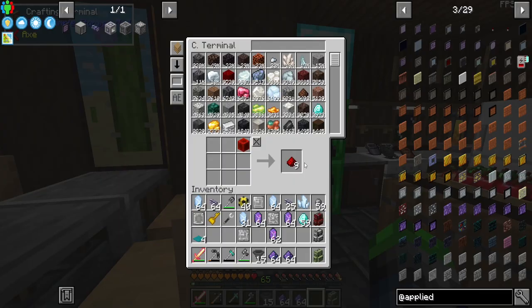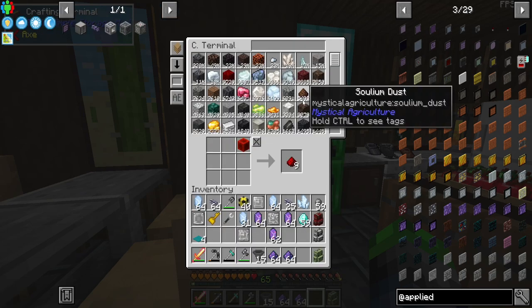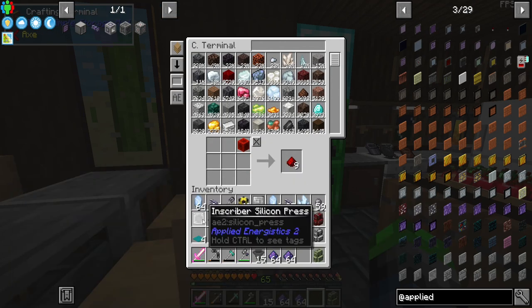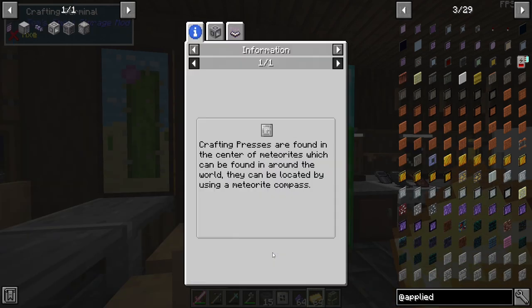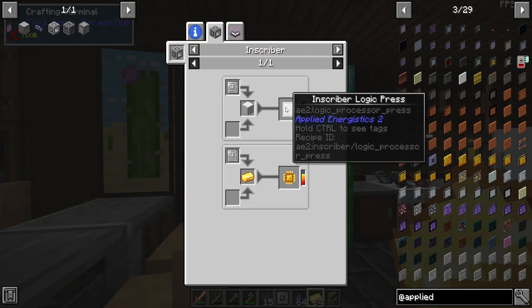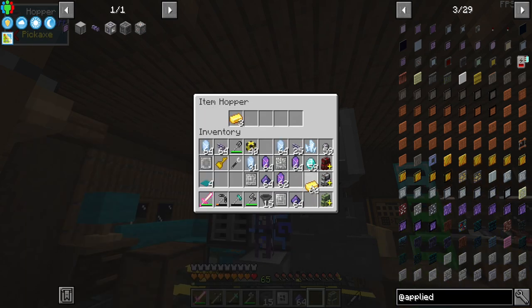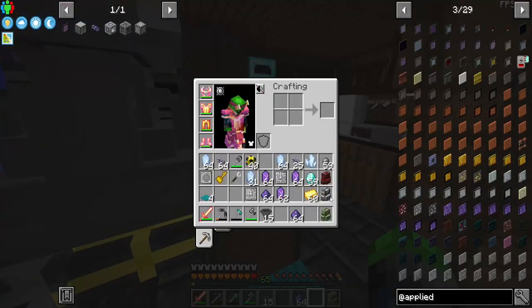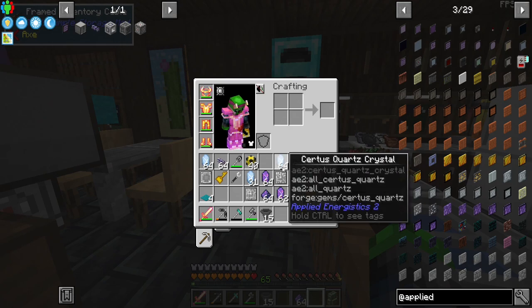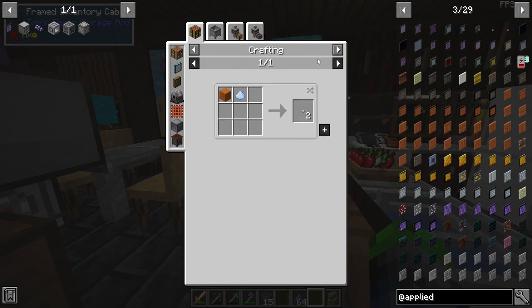We can now create the two processor cores we need. We also need the logic processor — that's the gold version using the logic press. We grab a little gold — we can also duplicate the presses with a block of iron if we want more. Let's do four logic processors. The only way I've found to automate this is via seeds or bees.